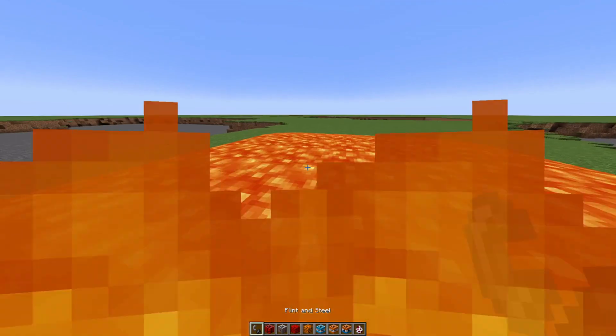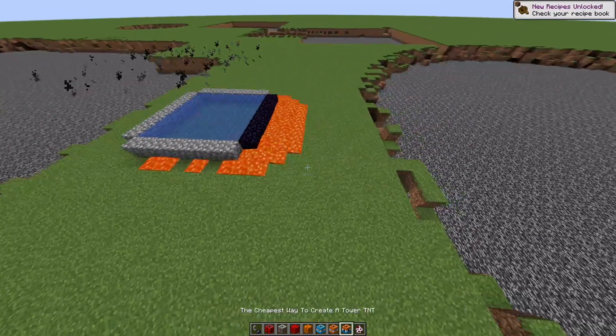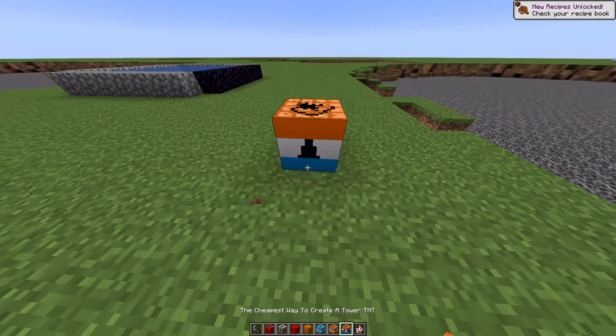It's not that bad though. Then we got the water TNT — actually, let's do the lava and the water. Let's do the lava first, then the water one. And we got the cheapest way to create a tower TNT.